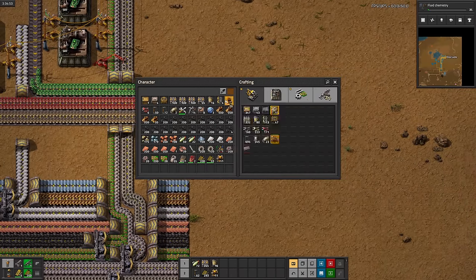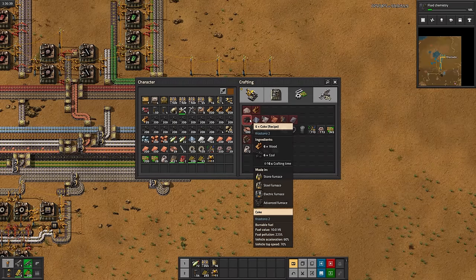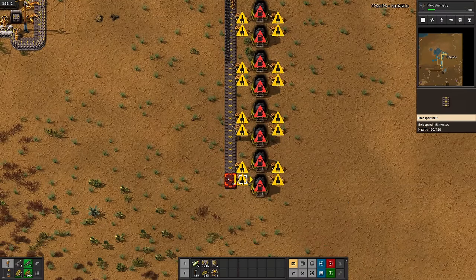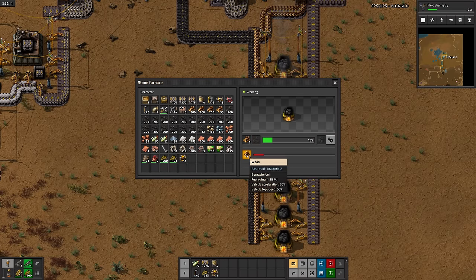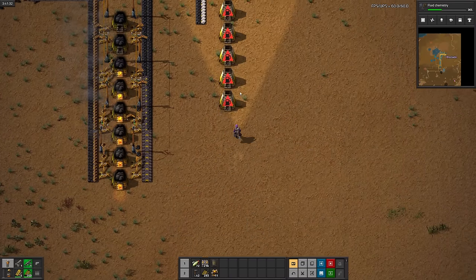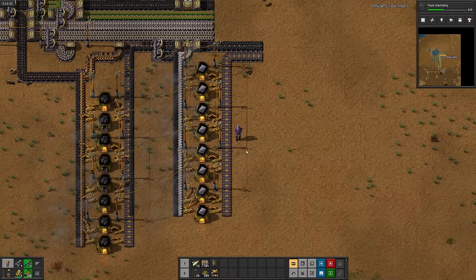I'll set up some temporary labs so we can hammer out some more research. Looks like steel processing unlocked coke — I'll go ahead and set that up. It looks like it's using the wood for fuel, and I'm not sure how to prevent that. Oh well. Last time I checked, coke is white, so this must be a really bad batch. Anyways, I'm purple now, and it's time to make some steel. And there we go — steel.